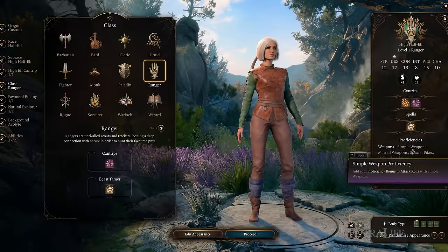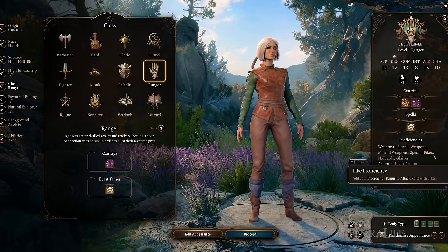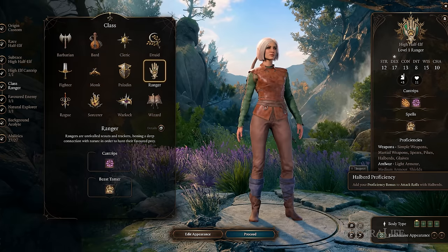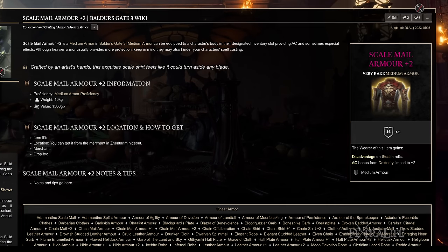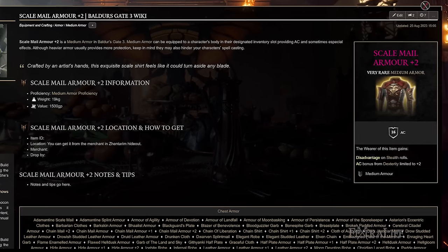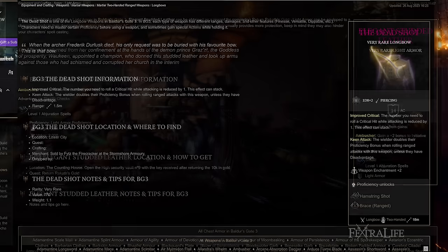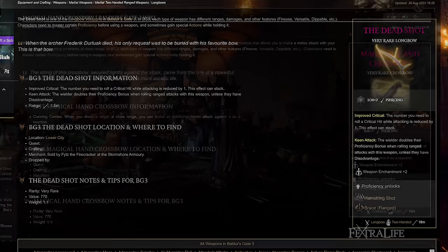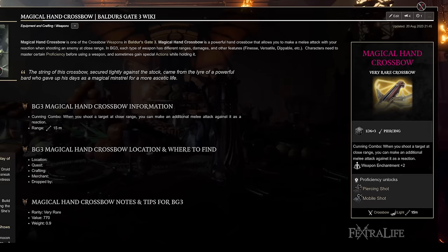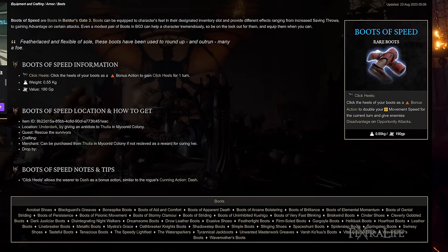Rangers in BG3 use a wide variety of equipment. Since they have proficiency with virtually every armor and weapon type, you can use whatever you wish. However, because they can't take Great Weapon Fighting, Rangers will likely dual wield, use a one-handed weapon with a shield, or focus on ranged attacks. Most Rangers will use medium or light armor due to high Dexterity and inclination toward stealth — just make sure medium armor doesn't impose disadvantage on Stealth checks. Rangers can benefit from accessories that boost damage or increase movement speed.